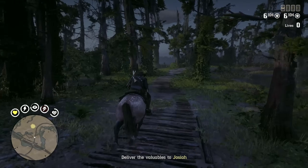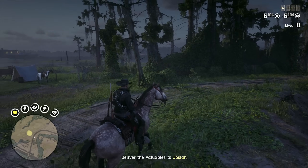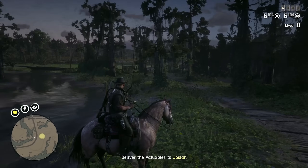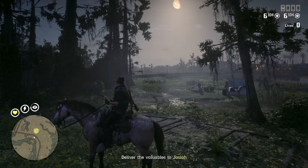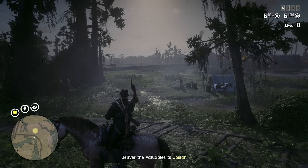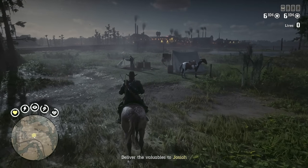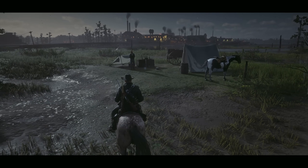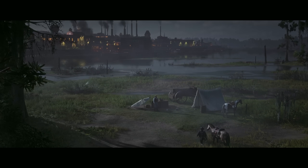Now it's time to deliver these valuables to Josiah. We're rolling up on Josiah's location, but we are only 9 minutes and 40 seconds into this mission, so I'm just gonna hold off for a little bit longer — wait to that 12-minute mark. Guarantee ourselves the 12-minute payout interval, and it'll be some good gold and money for some time well spent. Alright, so it's been 12 minutes. Now let's jump in and turn in the valuables. That'll finish the mission. There you go — 64 gold nuggets right there.